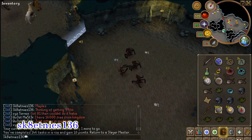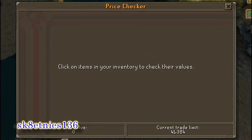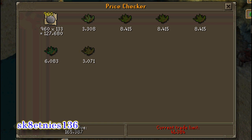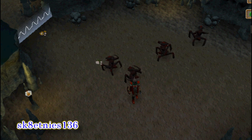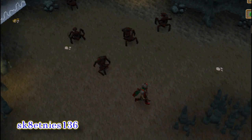The task is done, and I didn't get too bad of loot — no whip. But I got 960 pure essence, which adds up to 127k, and a lot of herbs, three rune meds, a fortacious ring, and a clue scroll. Oh, and runes too. So I'm coming out of here with like 200k — that's not bad at all. Obviously you can get a whip and more rune drops. This is pretty much what you can expect from an average task of these — it was around 150 kills.